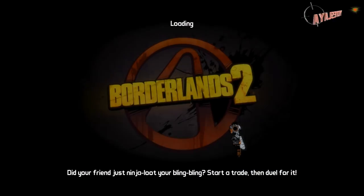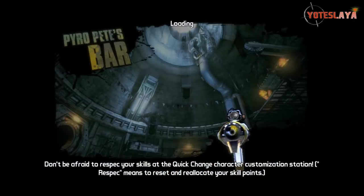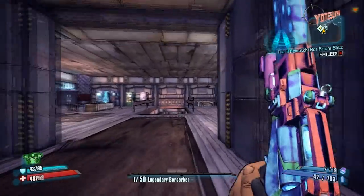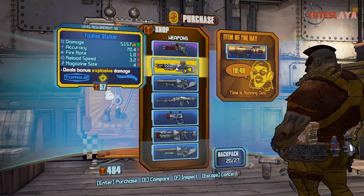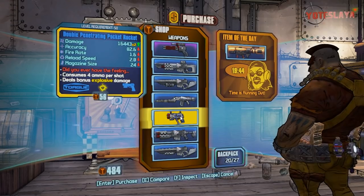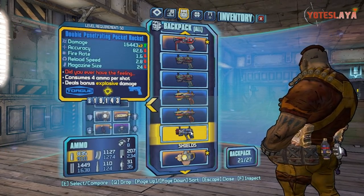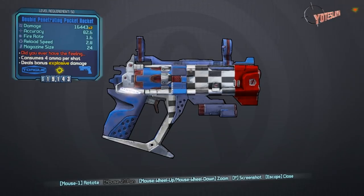But I had no idea that it was going to be like an Unkempt Herald on steroids. Right there you can see I just wanted to show you guys how I actually farmed for this gun. I went to the vending machine right here at Pyro Pete's Bar — you can do this at any vending machine. I chose Pyro Pete's because I could save and exit and start each and every time right by the machine. And lo and behold I got the Double Penetrating Pocket Rocket. Double Penetrating is like the best prefix on these guns.